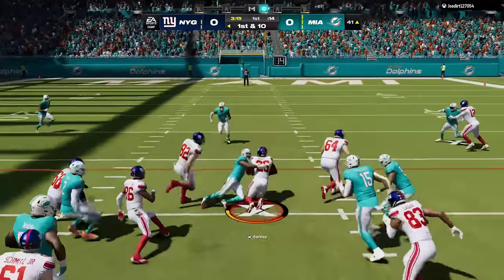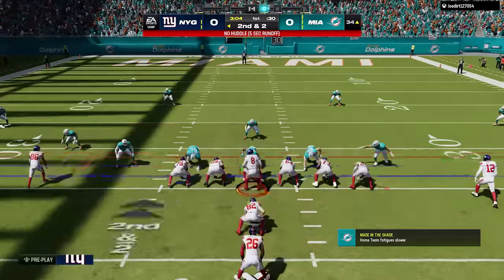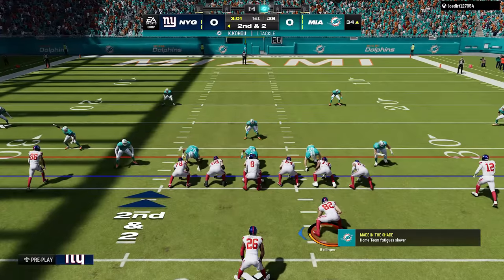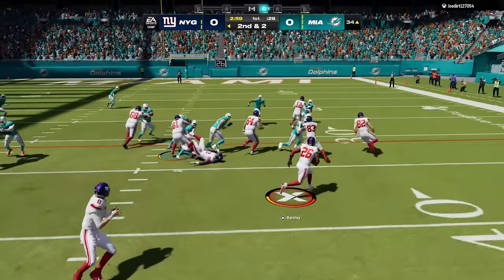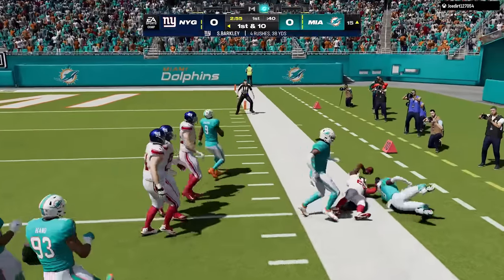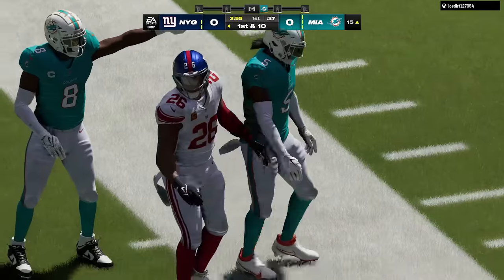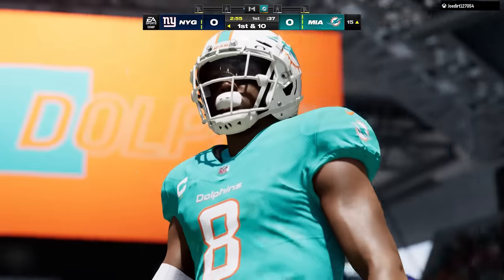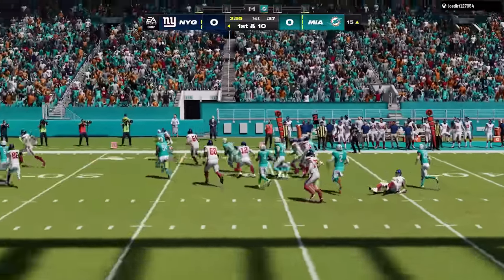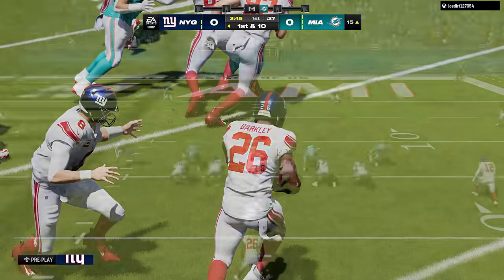Jair Alexander went down a point to a 93 — not really sure what happened there, he must have had a bad week. Justin Tucker got plus one — this guy should be a 99. Every year I say this: he's one of the greatest kickers ever, has one of the longest kicks in NFL history, one of the highest accuracy ratings, and hits game winners. What more do you have to do?